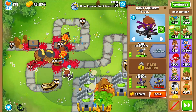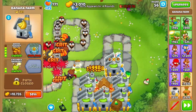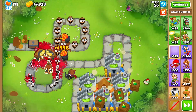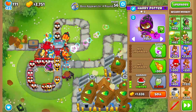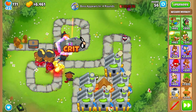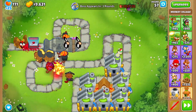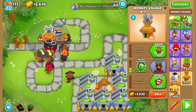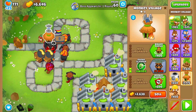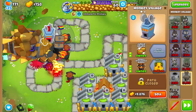For round 51, we're going to grab another Sharpshooter so that we can deal with the camo balloons. Okay, so for round 56, we're going to get our final BRF and then once that's done, we are going to grab a Shimmer followed by a Wall of Fire just so that we can deal with this massive amount of balloons just in case. And we're going to stop farming here — let's save up as much cash as we can.